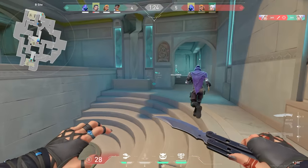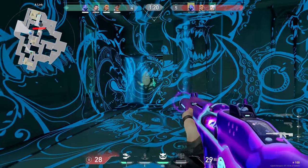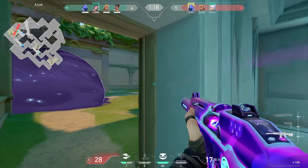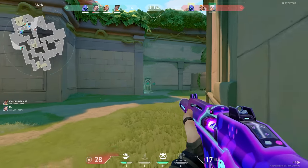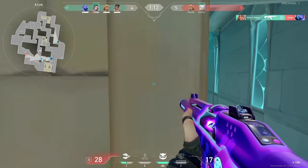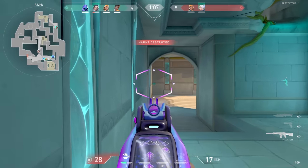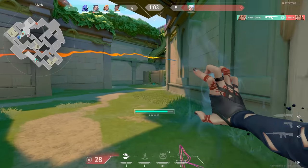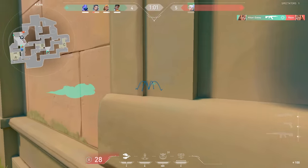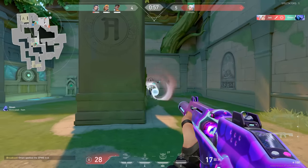After that ugly kill on KJ, I ultimate to help my Raze because I'm under the assumption that her side is getting hit. My ultimate goes off and it doesn't get any ping, so I use the rest of my utility to try to get some info to figure out where the rest of these guys are. One enemy remaining — spike down A.